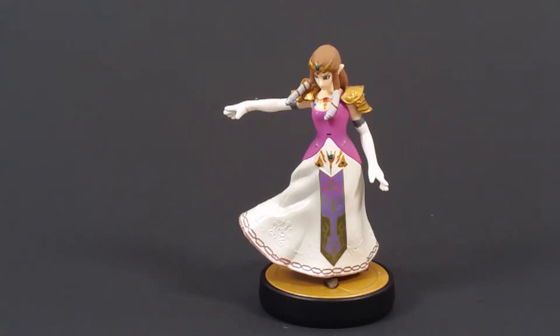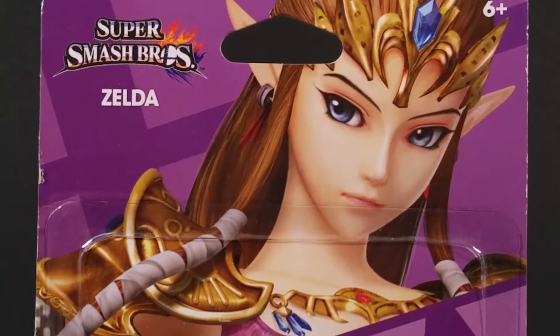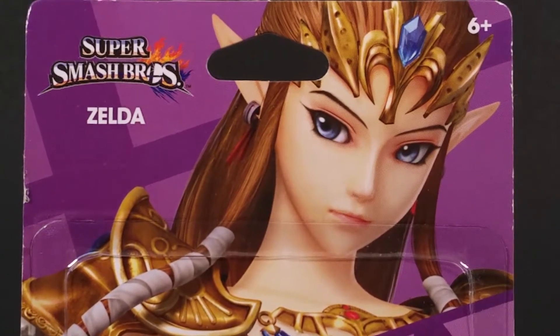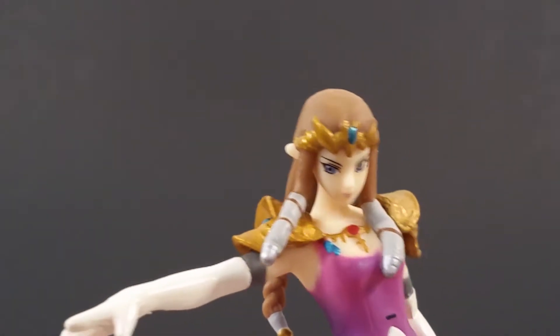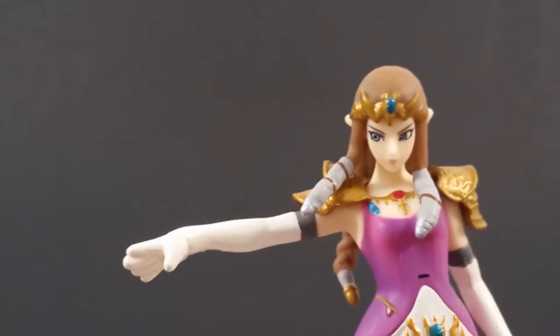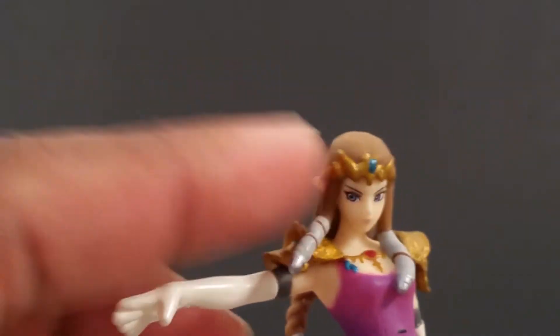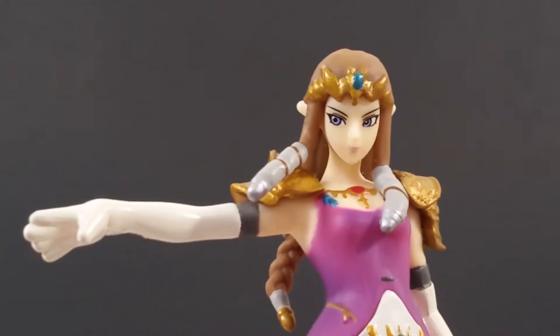Here's Zelda out of packaging, and immediately we see the great detail in this image right here did not transfer over to the actual figure. This looks like the difference between a full motion rendered cutscene from a PlayStation 2 game, but then when you get away from that cutscene this is the actual in-game graphics.